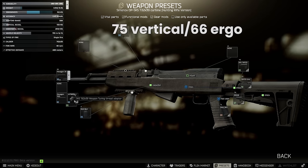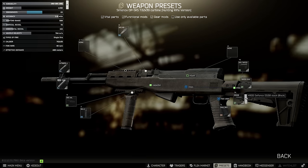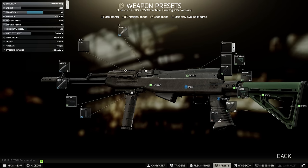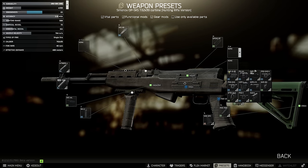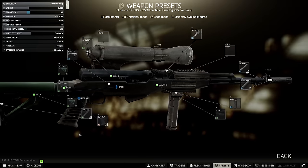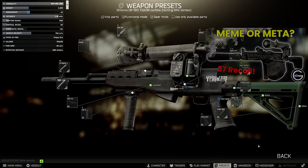The lowest recoil model here is 75 recoil and 66 ergonomics. I should point out it is possible to add the NSPU nightscope to get 66 vertical with a cantilever so you can actually use it, but we have done this before using the AKM N — which you can see here — and it's firmly into meme territory, so I don't recommend it unless you just want to have a mess around.